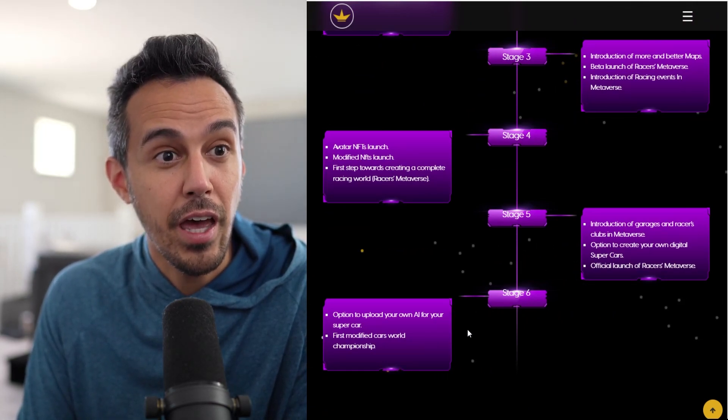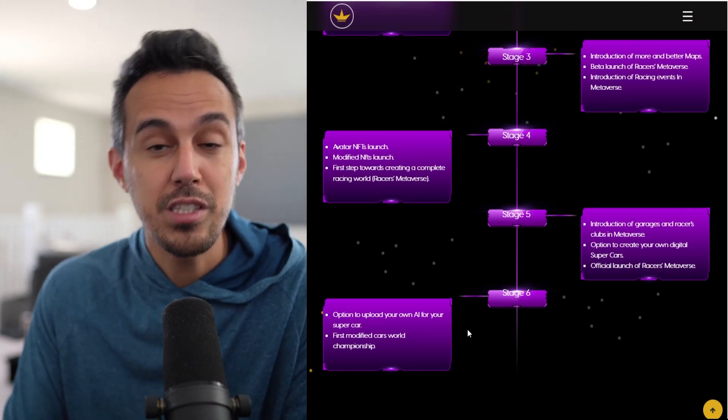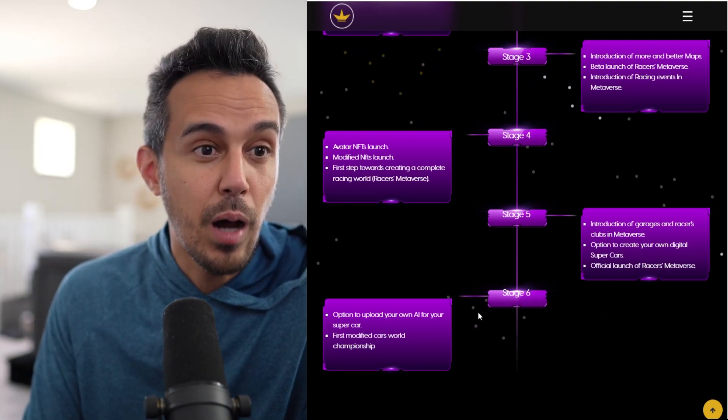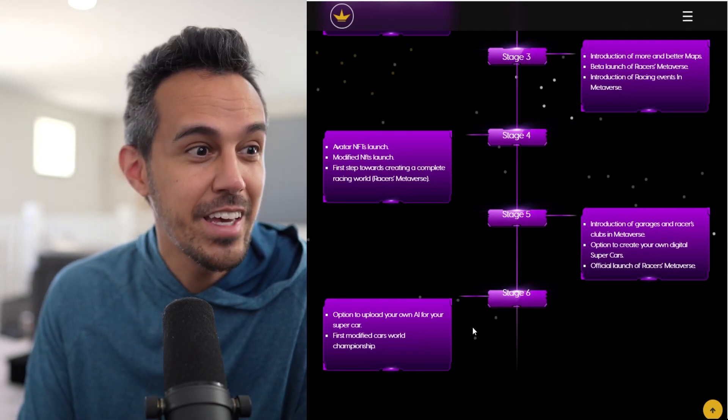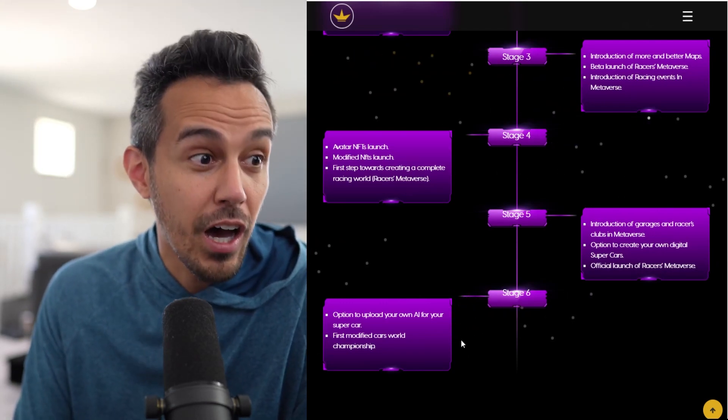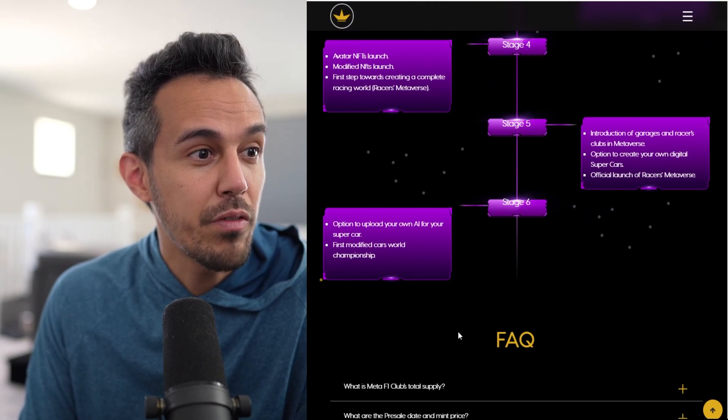Stage four includes avatar NFTs, modified NFTs, and the first step towards creating a complete racing world. Stage five introduces garages and a Racers Club in the metaverse, the option to customize your car further, create your own digital supercar from scratch, upload your own AI for your supercar, and the first Modified Cars World Championship.